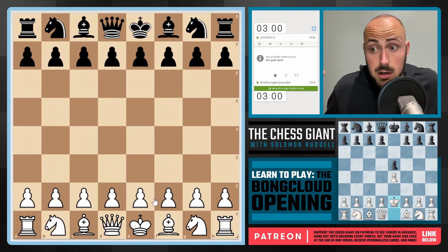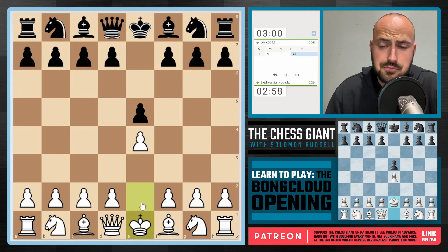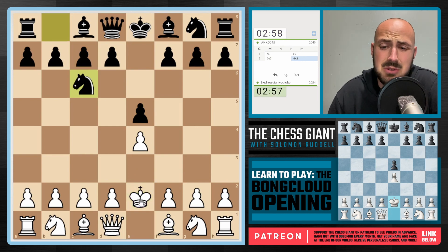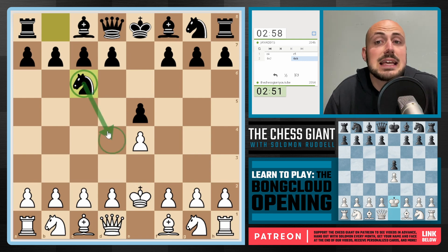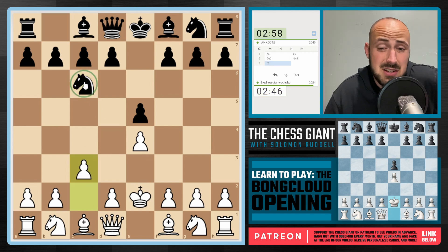So we got one win in the books with the Bong Cloud. Let's keep it rolling with e4, e5, King e2 — just a terrible move, guys. Who made this up? We see nice e6 — again, key idea: we don't want to allow Knight d4 check. We don't want to allow our opponent to have more activity, so let's just limit the activity of this Knight right away and really try to neutralize that minor piece.